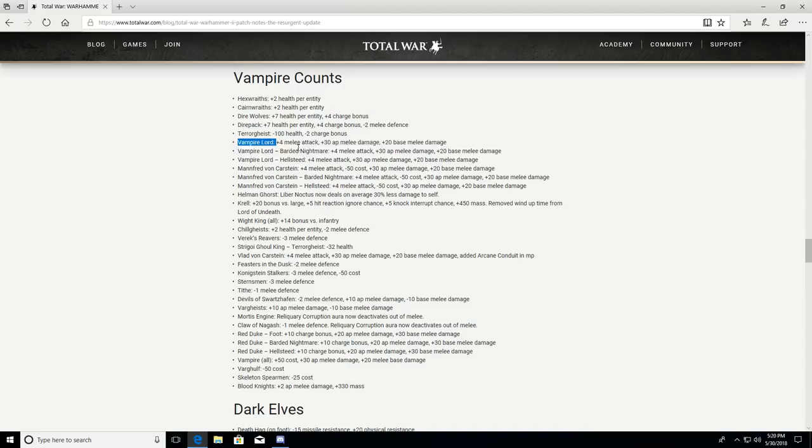Mannfred von Carstein: plus 4 melee attack, minus 50 cost, plus 30 AP melee, plus 20 base melee — we're going to see more Mannfred for sure. Helmund Gorst's Liber Noctis now deals an average of 30 less damage to self. Krell: plus 20 bonus versus large, plus 5 hit reaction ignore chance, plus 5 knock interrupt chance, plus 450 mass — Krell is going to be a lot more useful. Removed wind-up time from Lord of Undeath. The Wight King: plus 14 bonus versus infantry — you're going to see some Wight Kings for sure.